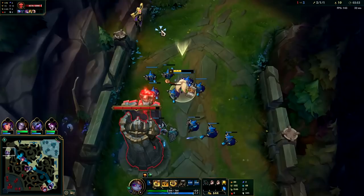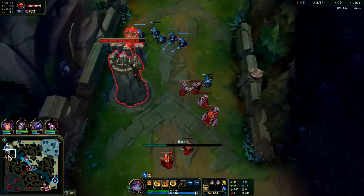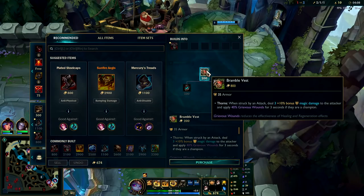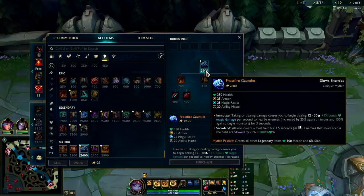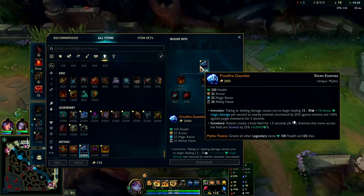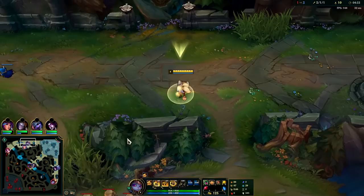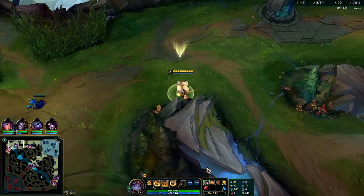Fiora's gonna lose a lot of this play. I'm actually gonna go ahead and reset. Top turret and mid turret both have special armor for the first five minutes of the game where it's really hard to break them, so if you're ever in this kind of situation just reset, get your Corruption Potions back. We have our Bramble Vest rush and now we can go straight into our Frostfire Gauntlet — they changed the name, I keep forgetting. It gives us a lot of armor, magic resist, HP, damage, ability haste, and it's super inexpensive on Poppy — 400 gold cheaper than Sunfire Aegis.